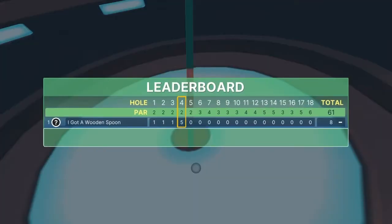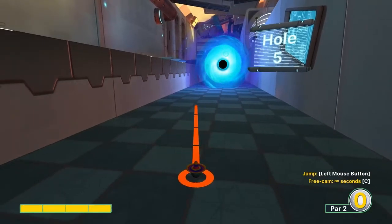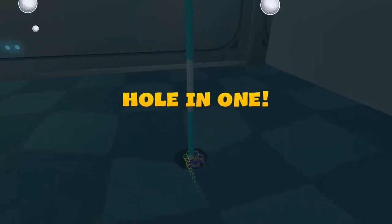Number five: full speed at the third dark square, jump as soon as you take off for a hole in one.